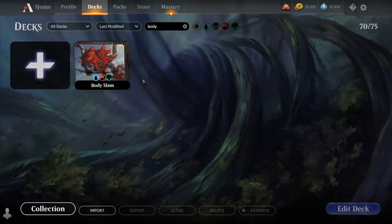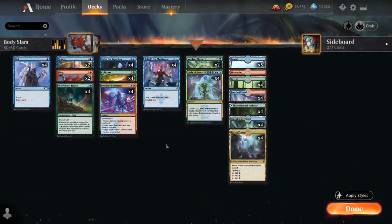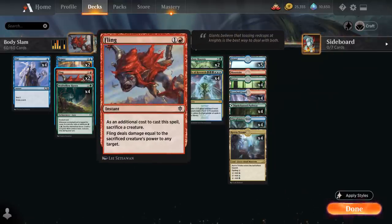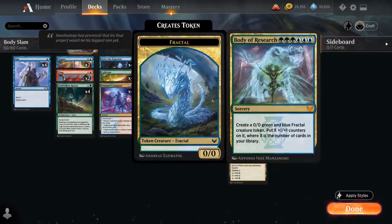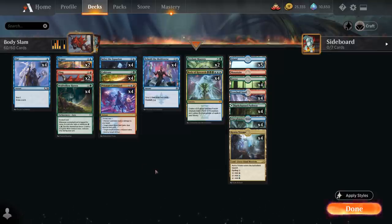Hello and welcome to another Standard Games video. Today we're taking a look at a Teemer combo deck titled Body Slam, as voted on by my supporters on Patreon. The deck tries to combine Body of Research with a Fling effect to end the game on the spot. Body of Research is a 6-mana sorcery that creates a 0/0 green and blue fractal creature token, then puts X+1/+1 counters on it where X is the number of cards in our library — typically more than 20 — and then we sacrifice that fractal to a Fling, potentially ending the game by targeting the opponent. That's the two-card combo we're trying to assemble.